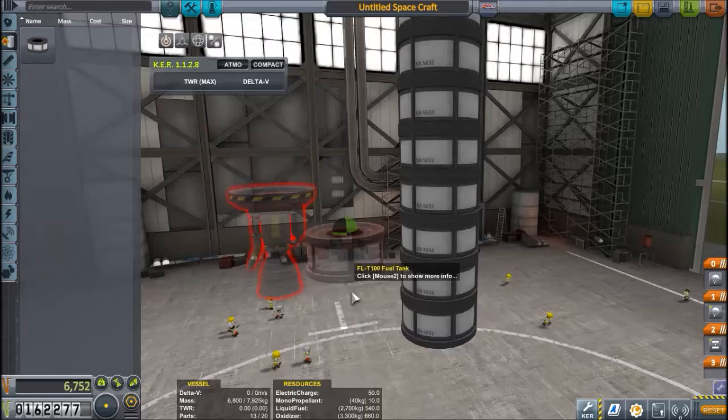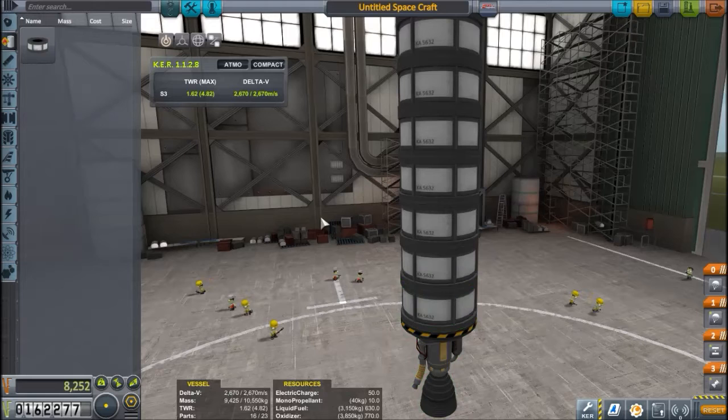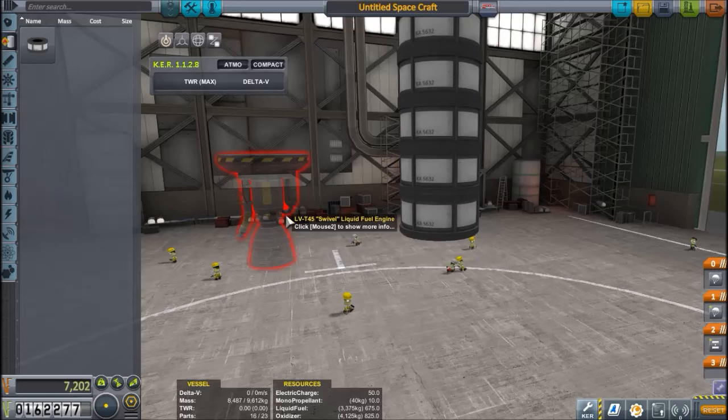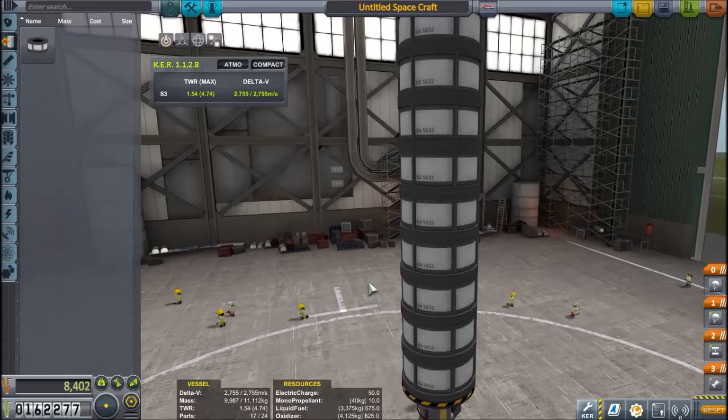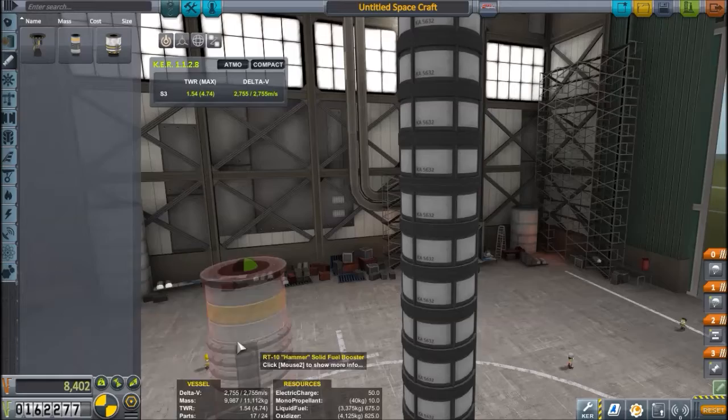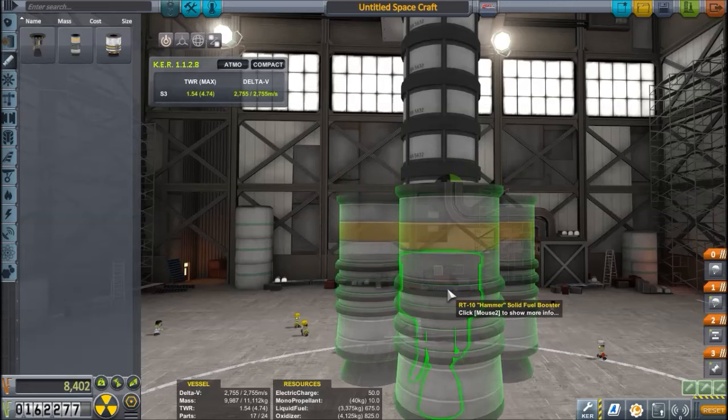How are we for parts? Not bad at all. And can we just make... close. Yeah let's go with this. Now you're going to tell me that's not enough, and you're absolutely right, it's not enough — but it'll carry us a good part of the way. The motto in Kerbal Space Program is: add more boosters if you don't have enough thrust.